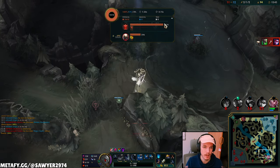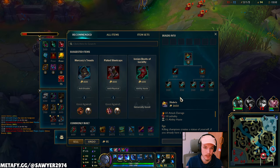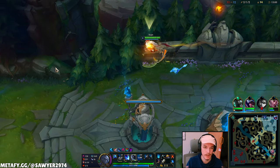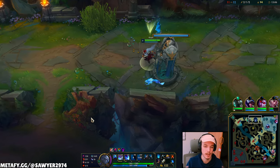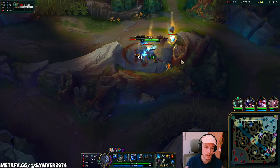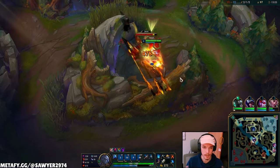Pantheon has Eclipse and Caulfield's — that Q hits hard. For second item I'm thinking Profane Hydra for a lot of burst. Other options would be Opportunity or Ghostblade, but I want a lot of ability haste and AD. Profane Hydra into Serylda's — all these items give AD, lethality, and ability haste. Profane Hydra gives you that Tiamat active which acts as another ability, adding to your combo's total damage.